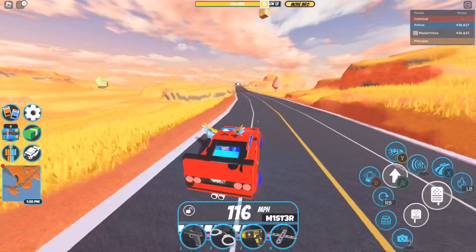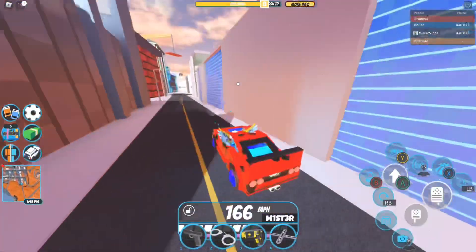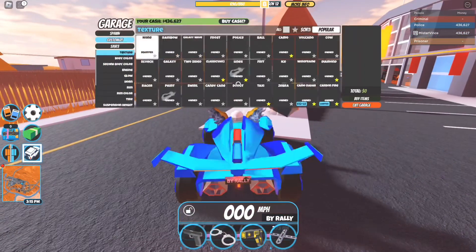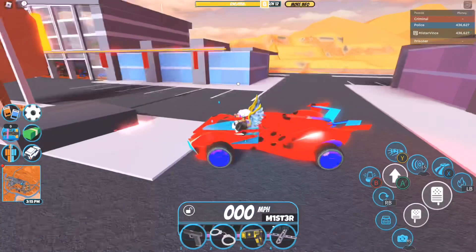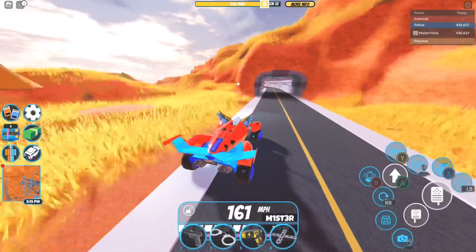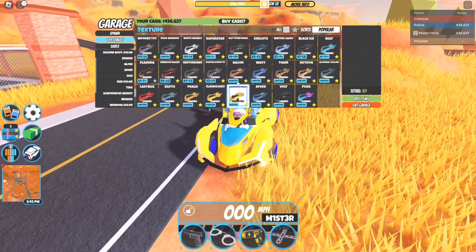I'm hoping these textures receive some love, because after so long we finally have the capability to use them again. If I go ahead and spawn in the Molten M12 and put on the Ladybug texture, this is what it looks like — and yeah, it actually looks pretty funny. You can now have a Ladybug-themed M12 Molten if you wanted to! Here's Peach as well as Classic Variant 3 and Classic Variant 1 on the M12 Molten.